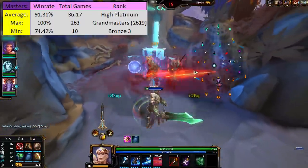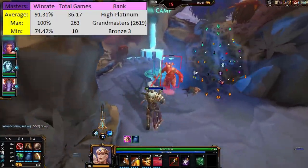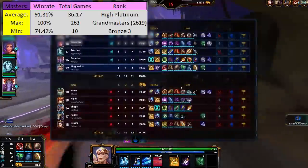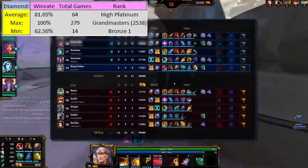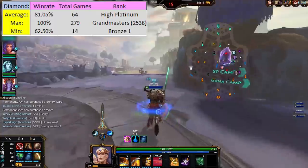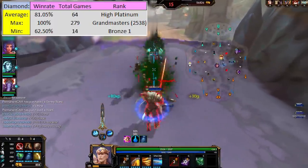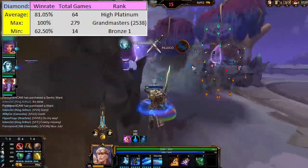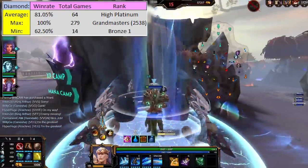As for the actual rank of the player, the average rank here was high platinum, with the highest ranked player being grandmasters with 2619 MMR, and the lowest ranked player being bronze 3. For the diamond border, average win rate was 81.05%, with a maximum of 100% again and a minimum of 62.5%. Total games average was 64, with a maximum of 279 and a minimum of 14. Rank average was once again high platinum, with the highest rank being grandmasters at 2538 MMR.